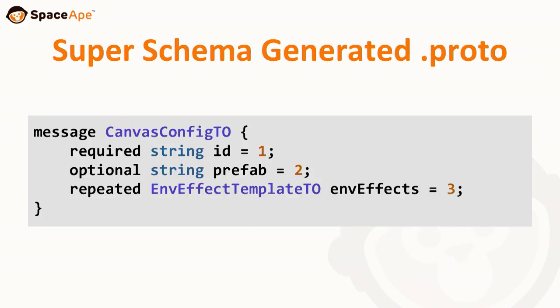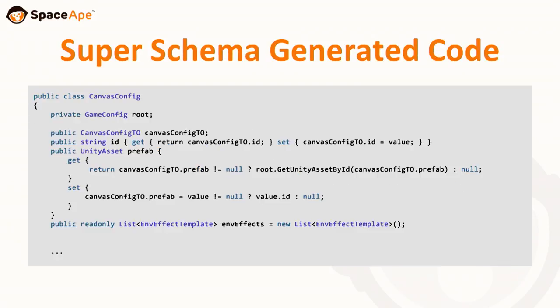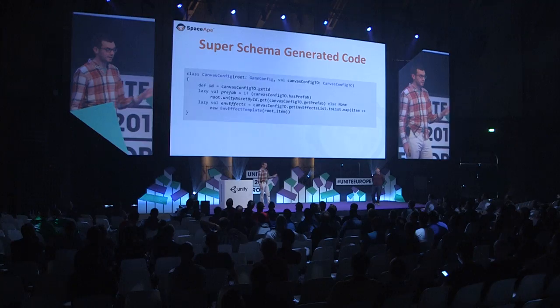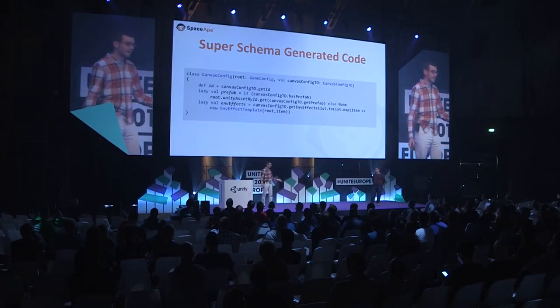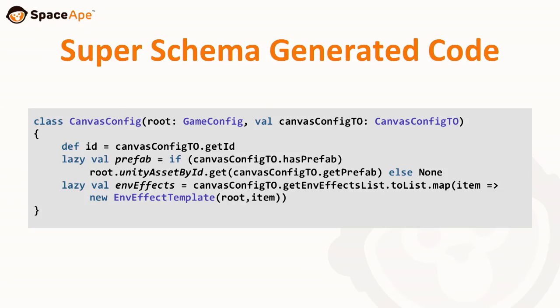This is what it generates in proto — the prefab turns into just a string. Then we have generated code that we used to write by hand. You can see we've generated code where a prefab is just a property and it goes and looks it up — all generated for us, which is awesome. There's a bunch of server code also generated. We don't have to worry about that as client developers, but we edit the model, it gets updated, our server guys are happy, everybody's happy.